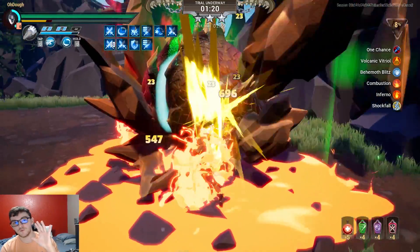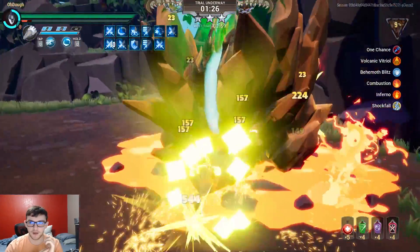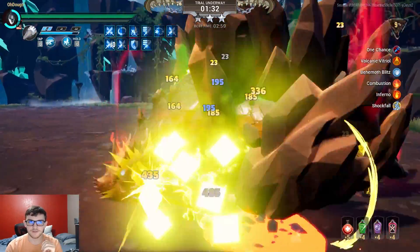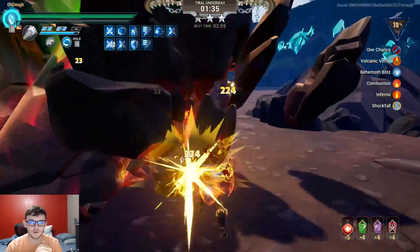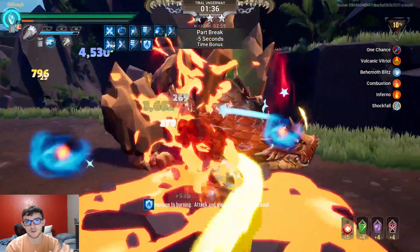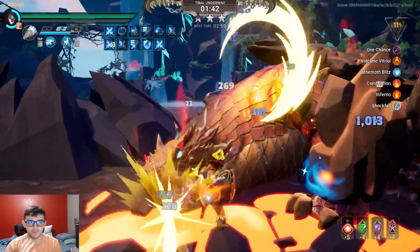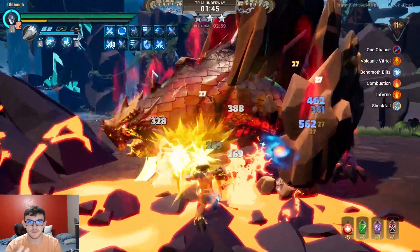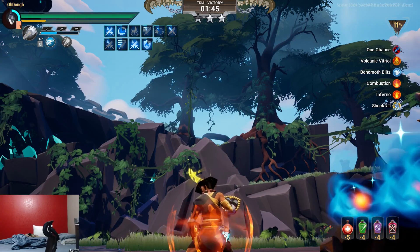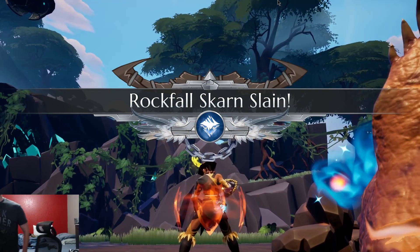If you want an easier time doing Trials, my suggestions are to bring Bulwark Tonic, Ironhide Pylons, and if you play Hammer, try to get enough marks to buy Ironheart Landbreaker. Those all reduce the damage you take and can negate a one-shot. If you're playing the Jurassic Hammer or any armor with a defense slot, put in some Tuff — it gives you more health so you'll avoid getting one-shot. Those are my tips to stay alive and last longer.